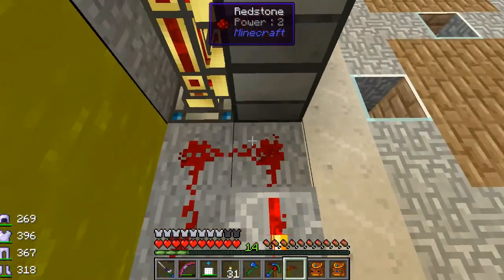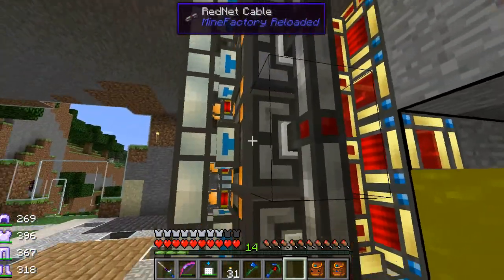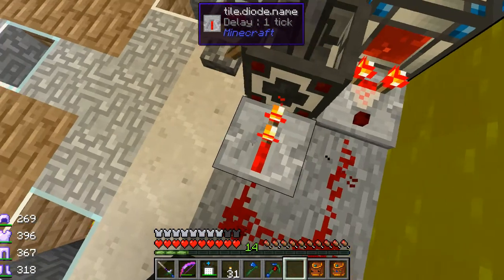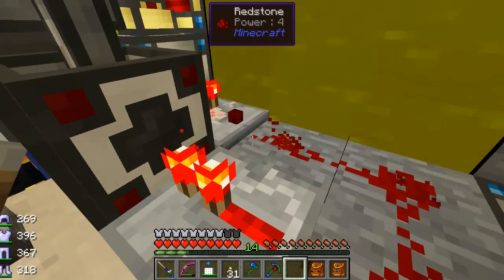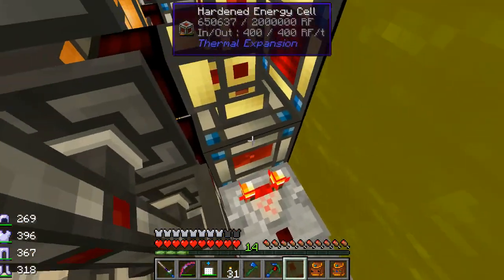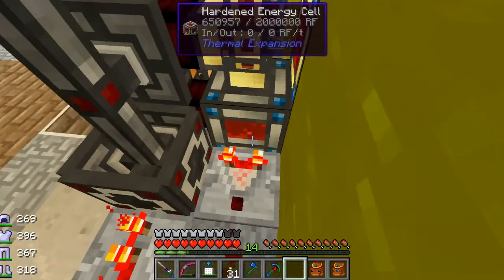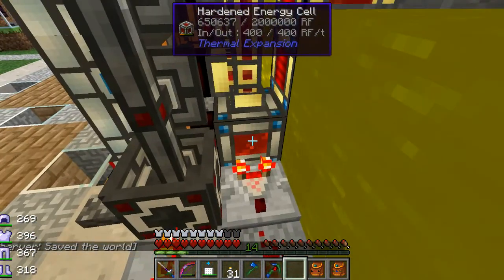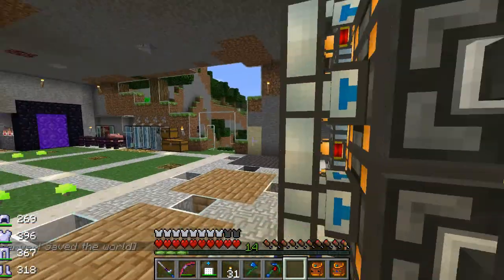The steam dynamo seems to prefer using the compression engines for some reason. The comparator here sends out a signal that makes it all the way in through a repeater — the redstone signal by itself didn't seem to be strong enough to turn things off. The comparator is the only thing I found that reliably checks how much energy is in an energy cell and sends out a signal strength proportional to how full it is. I could have made the signal path longer to wait until the cells are more full before shutting off.